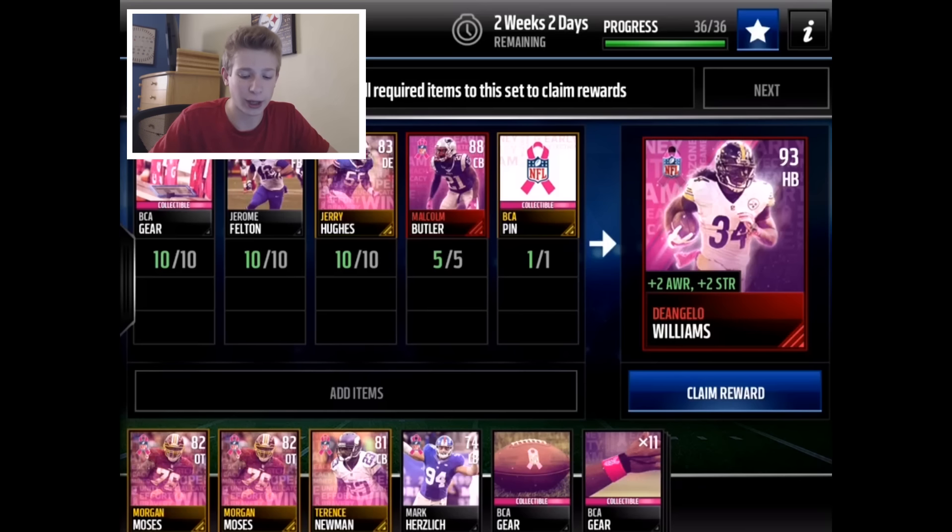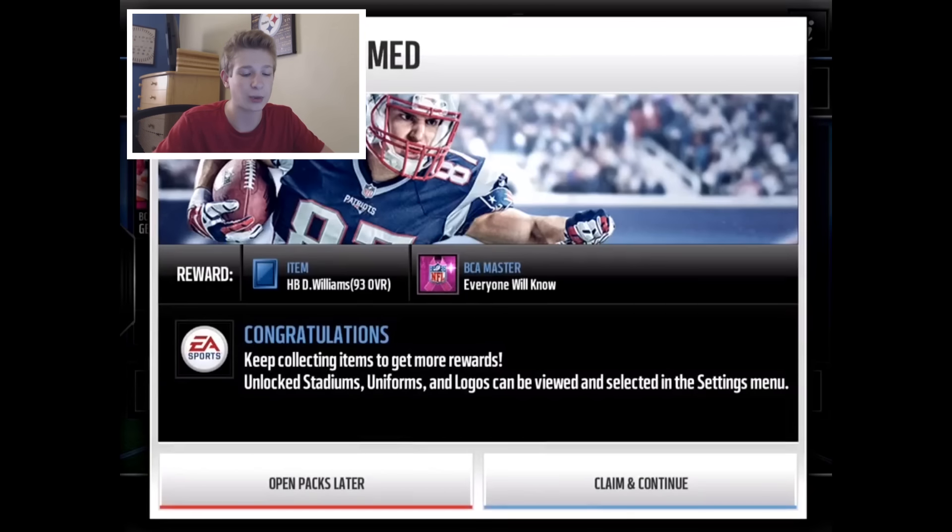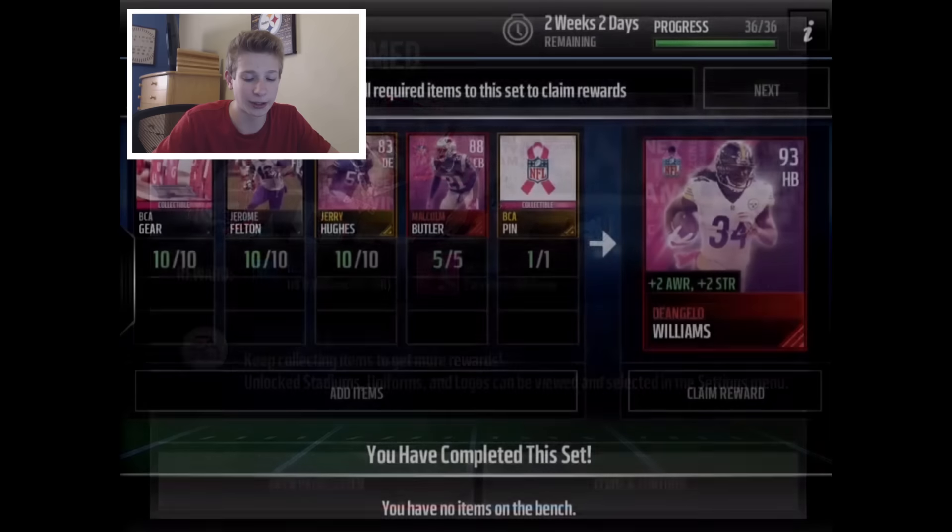All right, without further talking, let's claim our reward and get ourselves a D'Angelo Williams. And there we go — we actually got ourselves a logo too, which is honestly pretty sweet, plus D'Angelo Williams himself.